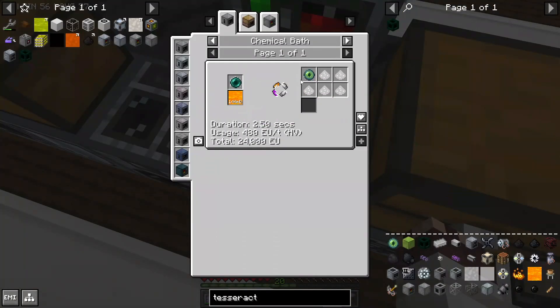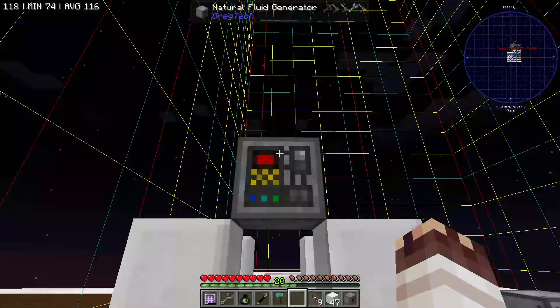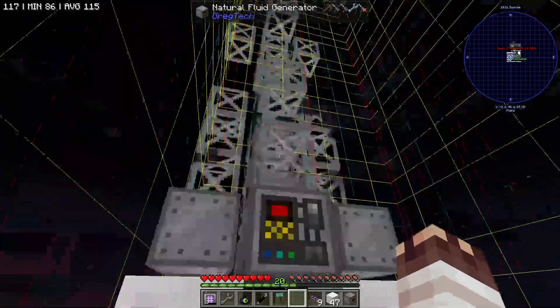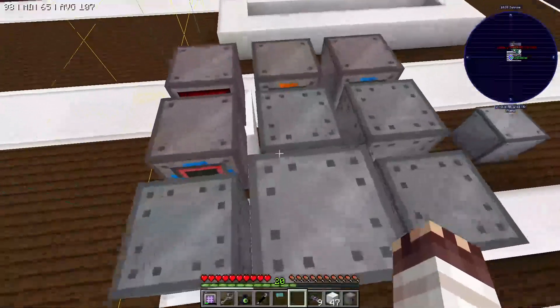As it happens, the HV chemical bath I need for Eyes of Ender is already here. Behold, a tesseract. By shift-right-clicking on the core of a GregTek multiblock, you'll get a display. You can shift-right-click again to just do one layer at a time.